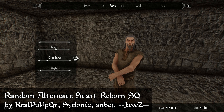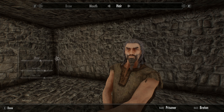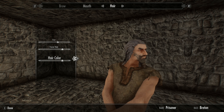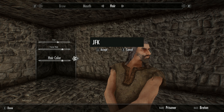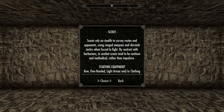Well this is Random Alternate Start Reborn SE, or RASRSE. When you start a new game with this mod it puts you into a small boxed room and immediately goes into character creation. It skips the cart ride completely and also skips all events after the cart ride up until you escape Helgen from the cave. This means you'll no longer be roleplaying as a prisoner who narrowly escaped death, but you will still be the Dragonborn. After naming your character you go into a menu where you pick kits — basically your starting class — kind of reminiscent of older Elder Scrolls games.